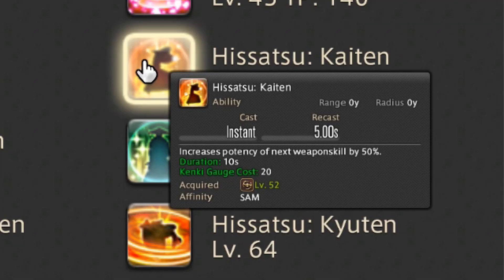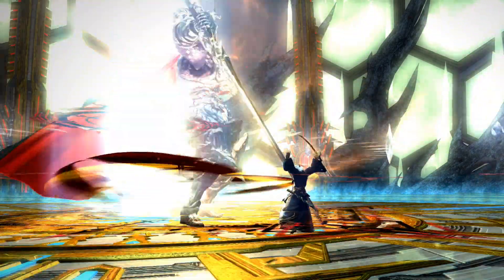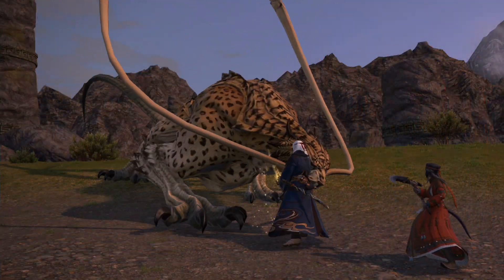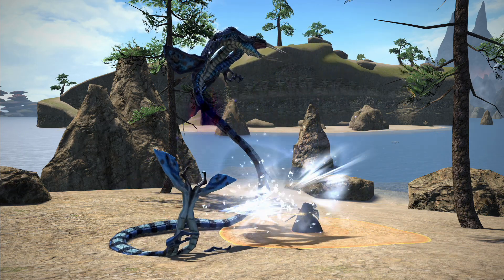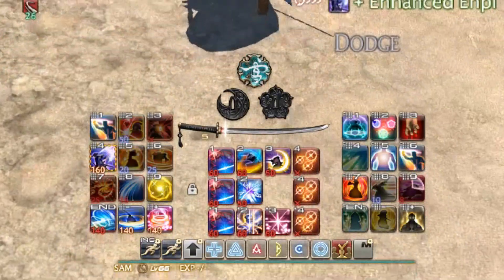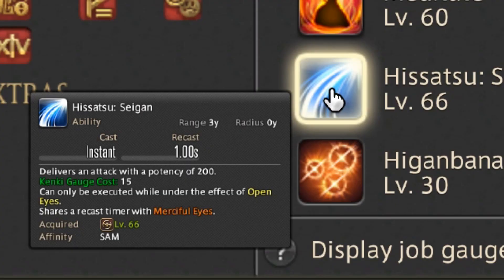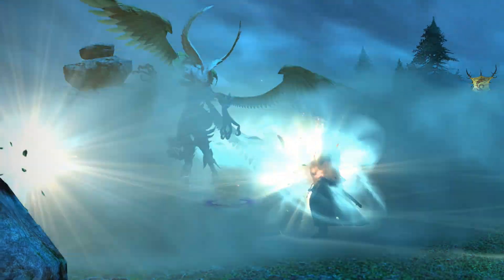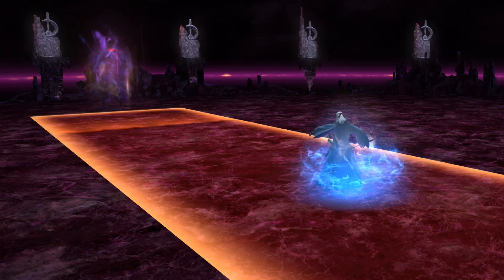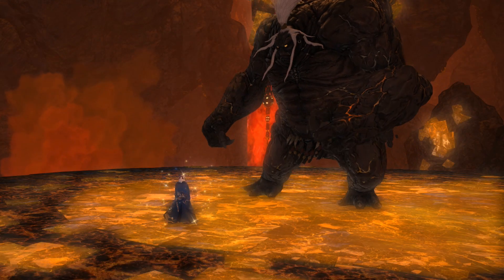Kenki is used as a resource for the following skills. Hisatsu Kaiten, gained at level 52, increases the potency of the next weapon skill used by 50% — best used for Iaijutsu skills. Hisatsu Gyoten, a level 54 ability, is a gap-closing attack with a 10-second cooldown. Hisatsu Yaten, learned at level 56, is an attack followed by a temporary backstep, also with a 10-second cooldown. Hisatsu Yaten also grants the Enhanced Enpi effect, which triples the potency of the ranged weapon skill Enpi. Hisatsu Seigan is a potent counterattack that can only be executed under the Open Eyes effect — granted when the Samurai takes damage while under Third Eye, an ability that grants 10% damage reduction.